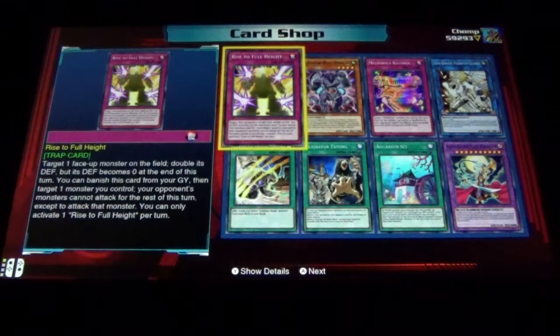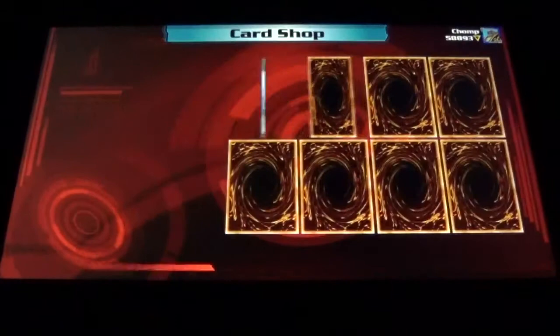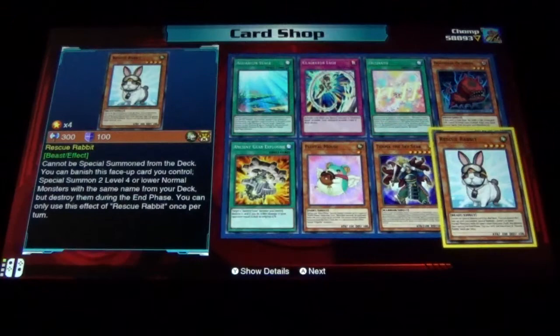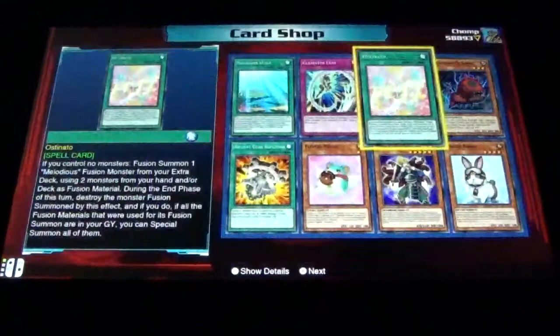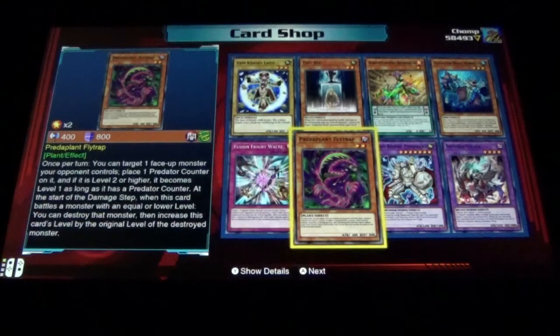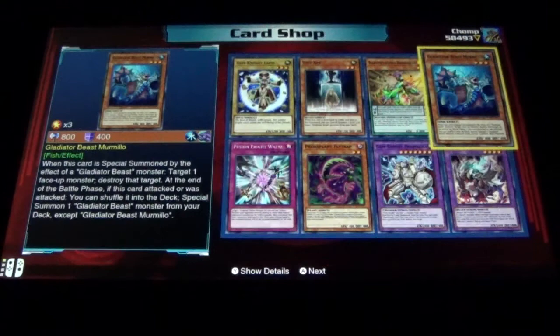We got some Gladiators, Melodious, Gem-Knights - some pretty cool cards in this pack. Of course Rescue Rabbit - a card that was really really good when it first came out, still pretty good today but nowhere near as good as it used to be. Ancient Gear Explosive, Aquarium Stage, Gladiator Lash, and Doom Dog. Alright, probably my last pack: Invoked, Gem Knight, Predaplants - Predaplants are here too - Fusion Fright Waltz, Gem Knight, Test Ape, and Gladiator Beast.